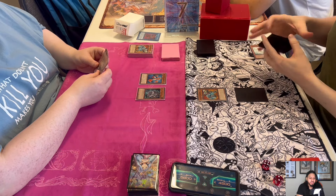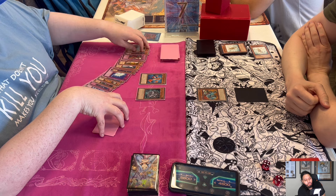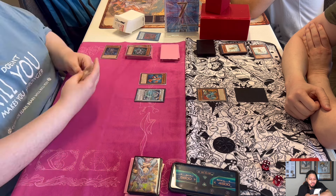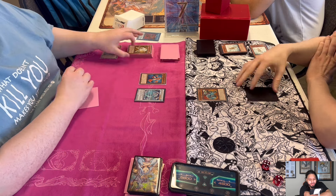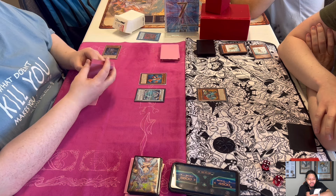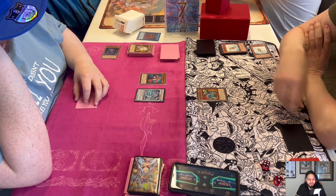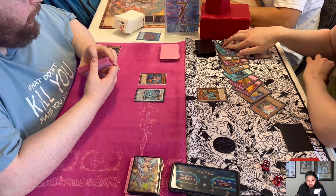Josh has three cards in hand and top-decks Plague Spreader. He synchros for a Level 6 — he could have made an 8 by normal summoning Ryko, but what Level 8 do you make? He goes for Brionac. Ryan's back row is actually a dead Trap Dustshoot. You'd probably think it's a Raigeki Break or Mirror Force that Ryan set, but Josh doesn't know that.